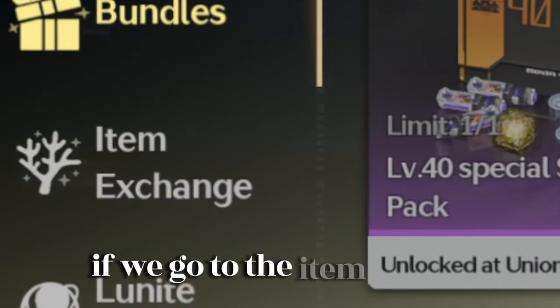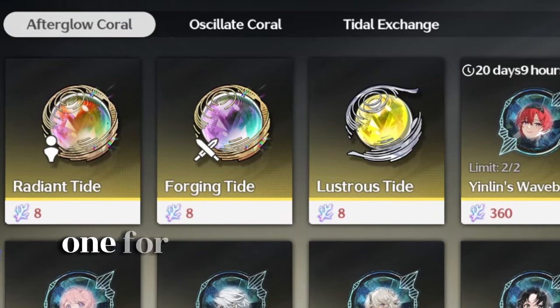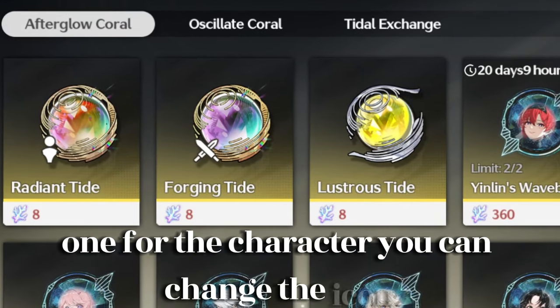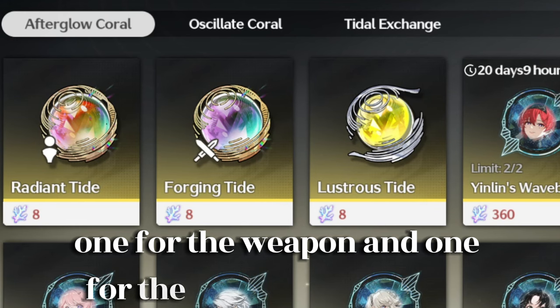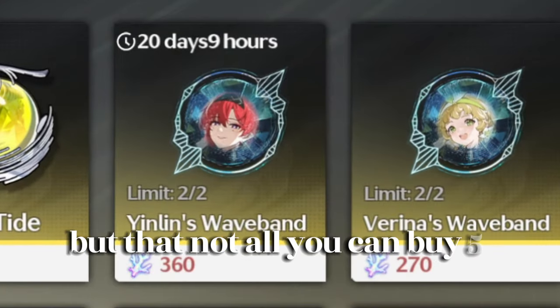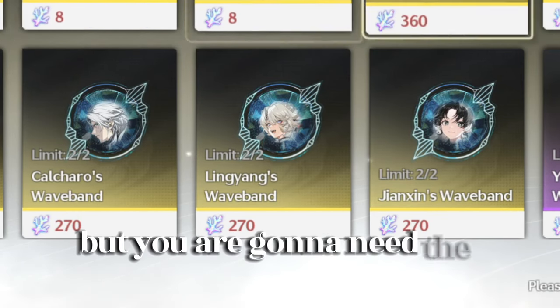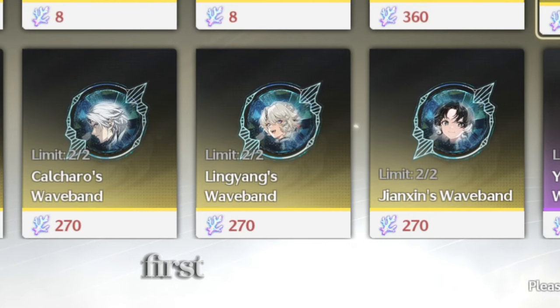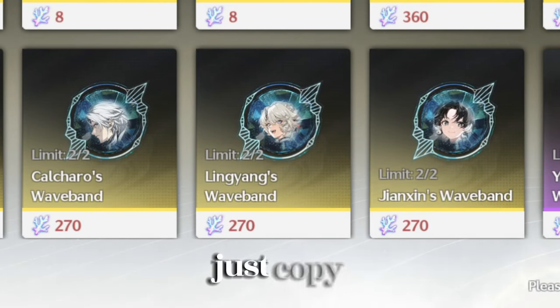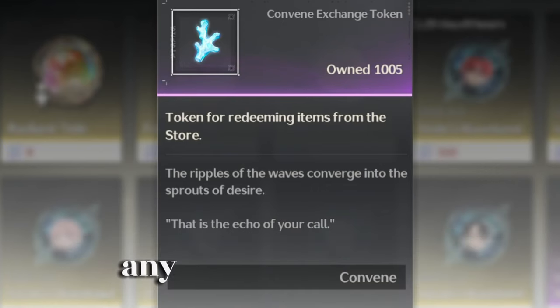Also, if we go to the item exchange you can see that there are three types of wishes: one for the character, one for the weapon, and one for the standard character. But that's not all — you can buy five-star character copies, but you are going to need the first copy of the character before buying those copies, and you get that currency by wishing on any banner.